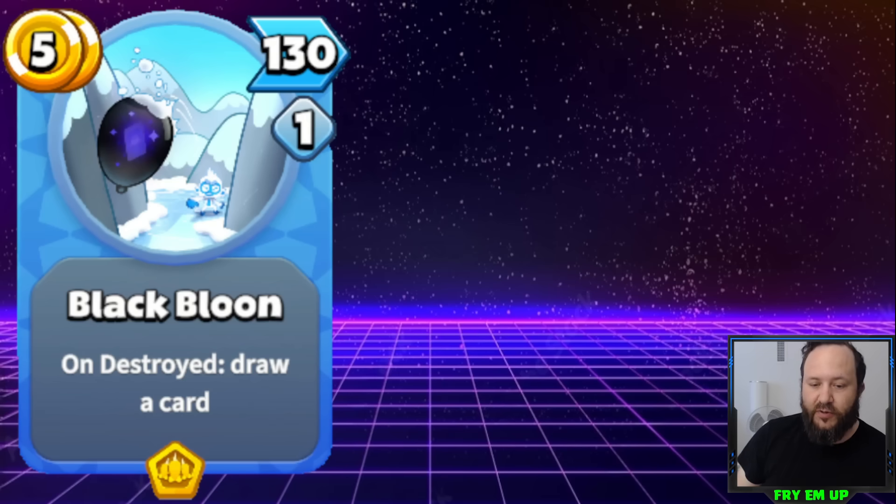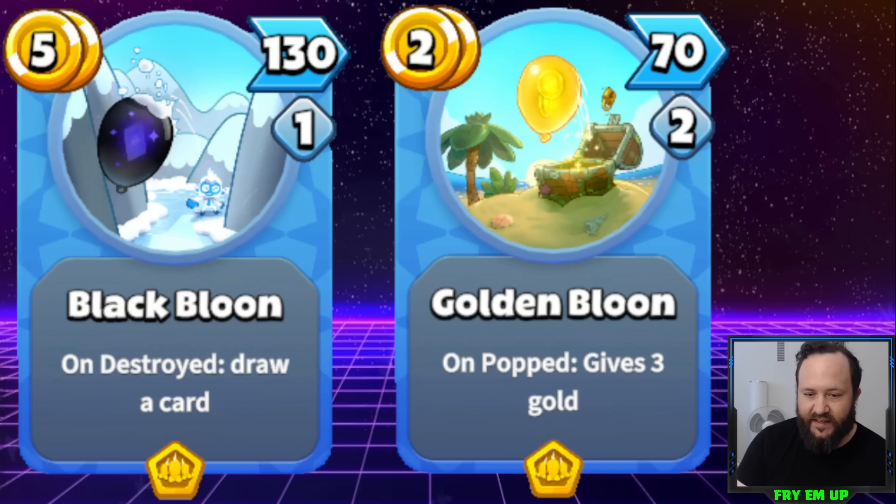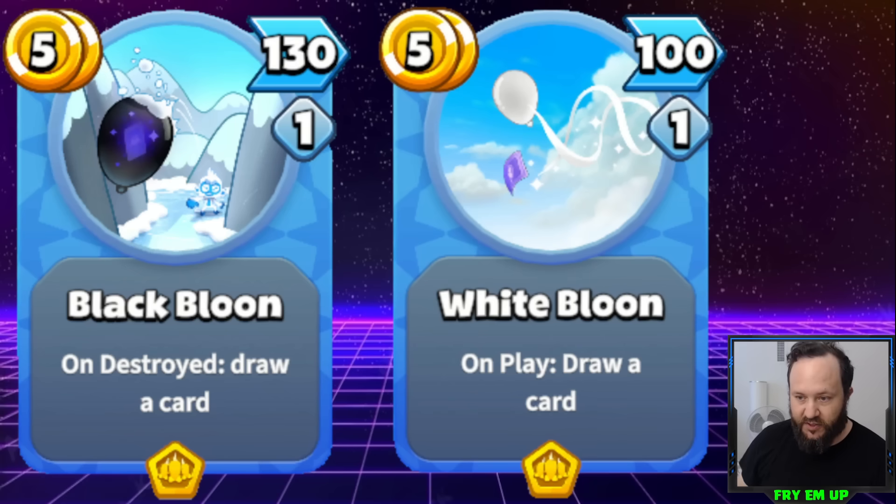At number 4 it's going to be Black Balloon. This has a very interesting keyword — On Destroy, draw a card. On Destroy means it has to be popped by the opponent or yourself, damaged by a monkey or spell. It's interesting that it says On Destroyed as opposed to Golden Balloon's On Popped keyword, since they really end up doing the exact same thing. What I'd really like is for On Destroyed to work differently and also trigger when it hits the opponent's face.